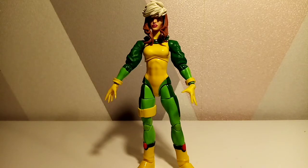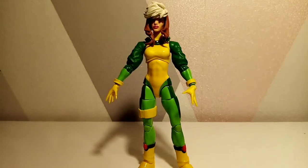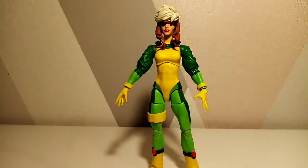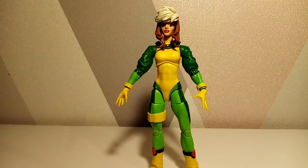So Age of Apocalypse Rogue isn't much different to our regular Rogue — same power set. One thing I don't understand is how, in an alternative universe where everything is destroyed, they manage to get such outrageous colors going for the team. Absolutely outrageous. This is extreme green and yellow. However, I absolutely love it.